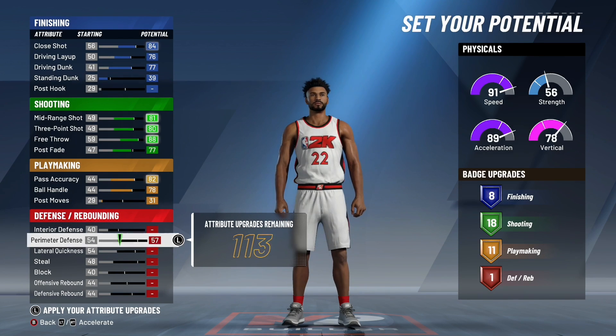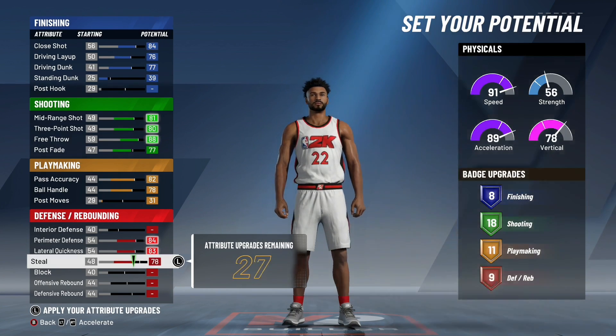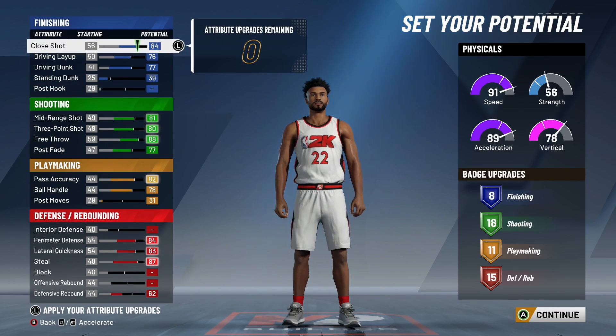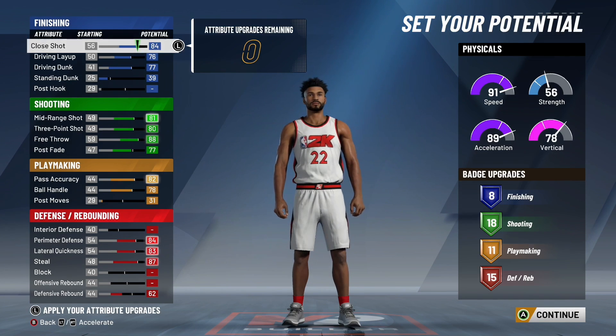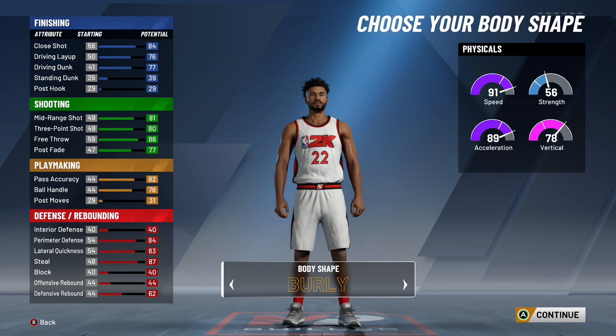For defense, max out perimeter defense, max out lateral quickness, and max out steal to 87. Now with the last upgrades put your defensive rebound to 62. You get a total of eight finishing, 18 shooting, 11 playmaking, and 15 defensive badges — that's a total of 52 badges for this all-around two-way build. That's the most badges you can get for this build. We made it a point guard so you get two extra badges anyway.